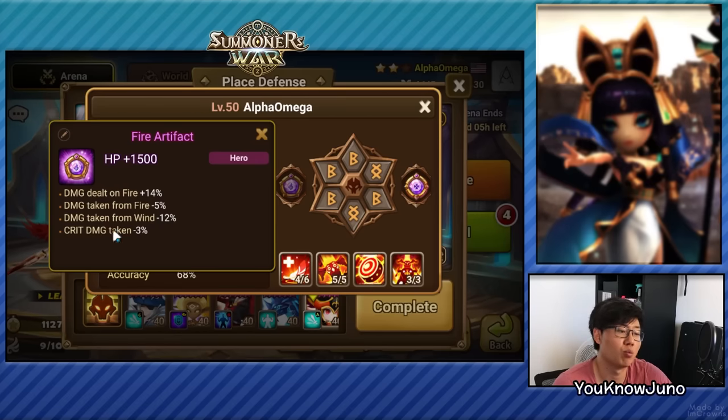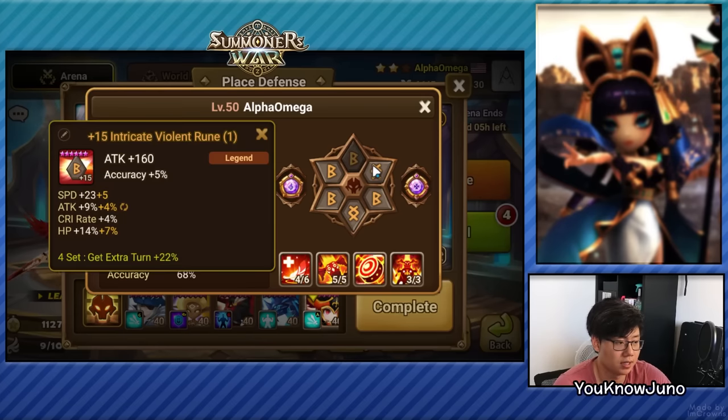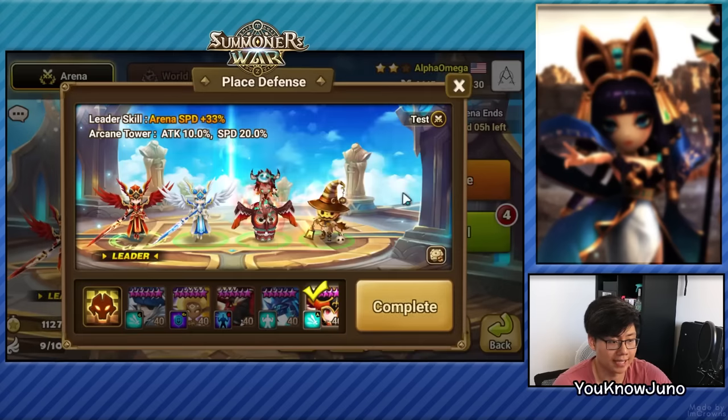There will be people saying you should put damage reduction from water, and yeah, that could work as well, but I went with wind because I use Christina to deal with these defenses — just my experience. All their runes are mostly grinded; for stats like this, it has to be.